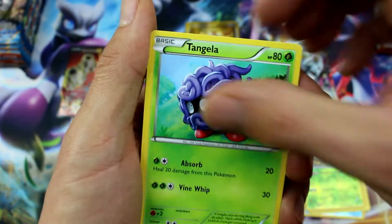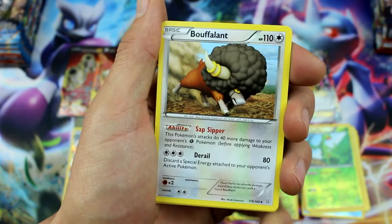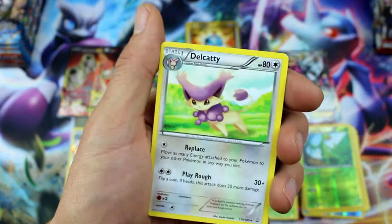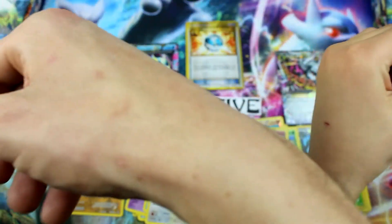Next up: Skiddo, Tangela, Treecko, Honedge, Meditite, Rhydon, Bouffalant, Linoone, Marill Reverse Holo, and Delcatty. Didn't we already get that pack in the beginning with those two guys? Yes! I think sometimes they're the exact same pack — it's kind of weird how that works.